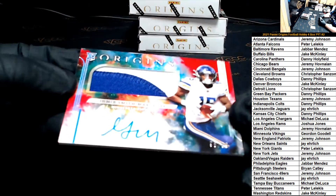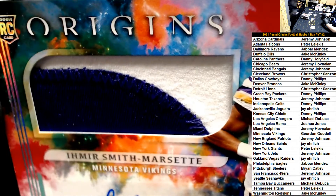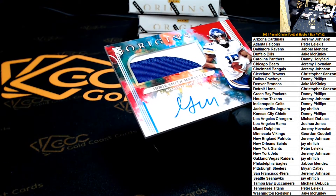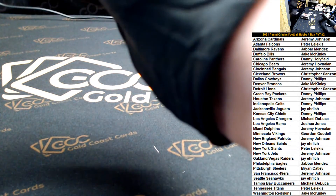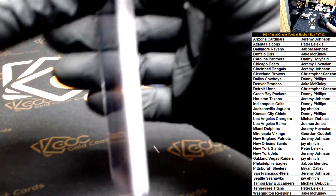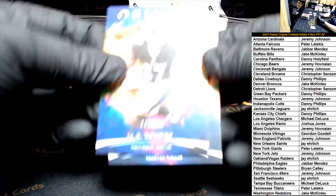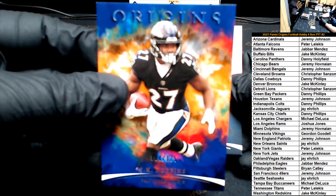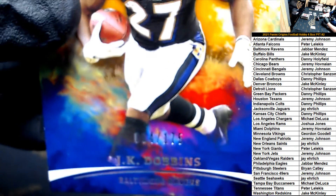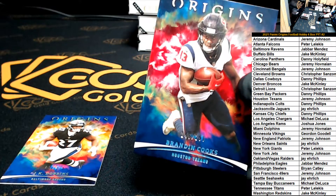For the Vikings, got an Amir Smith-Marsette numbered 98 of 99 for the Minnesota Vikings, going out to Gio — there you go Geo. And then we got a JK Dobbins numbered to 175.